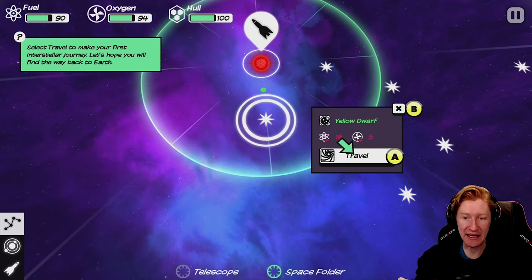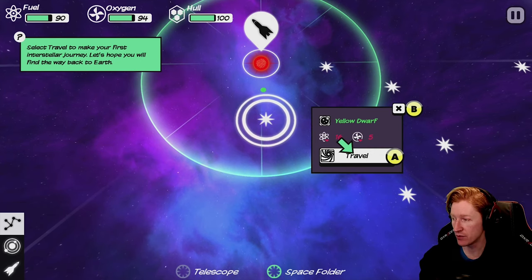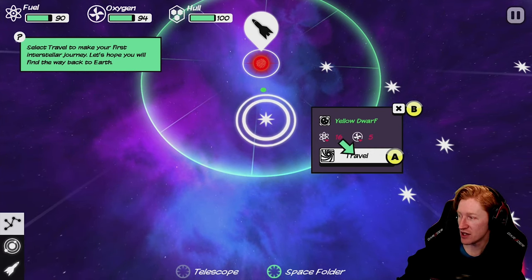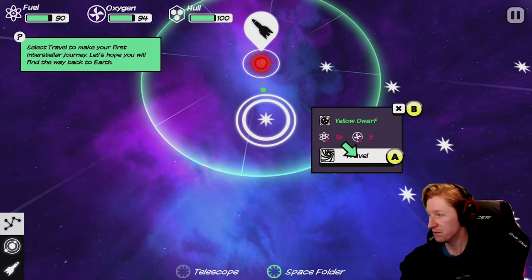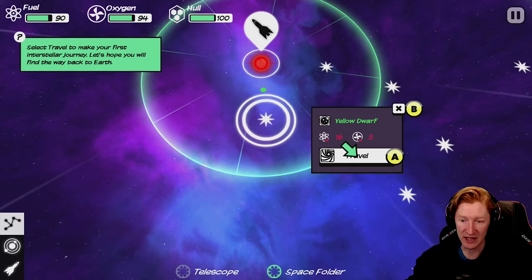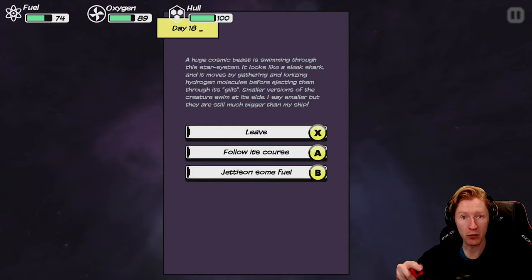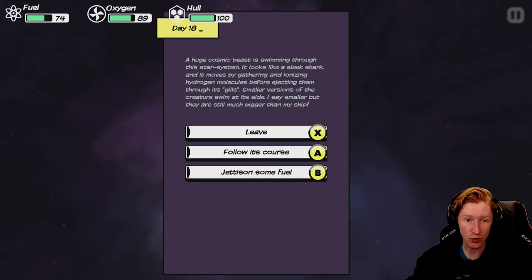This game is all about getting to a destination that's super far away. You can see the red arrow in the bottom right-hand corner pointing all the way down to a destination we're trying to get to. The idea is kind of like FTL — you're jumping from place to place, you're going to encounter some story events, and you're trying to survive and make it. You have to manage your fuel, oxygen, and your hull, which we'll see as we move forward.